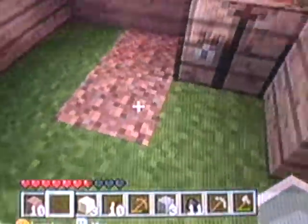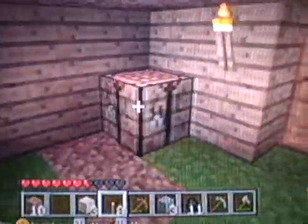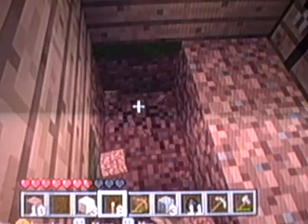And then light up my inside, put down this crafting table, get a door and put that down. Go outside, put two lights there. And now I'm in my little home place for surviving the first night. Yippee!